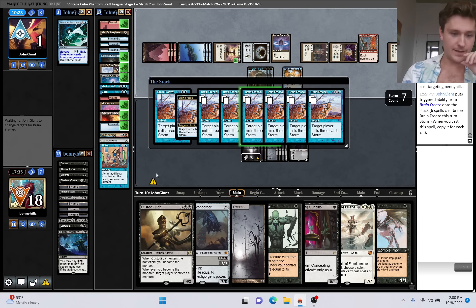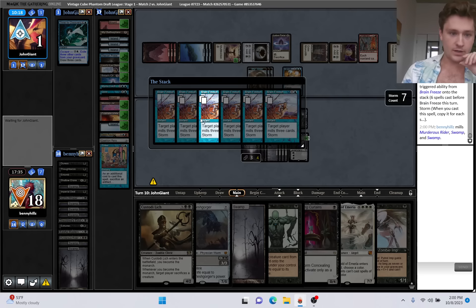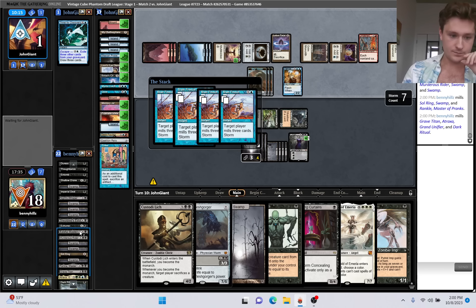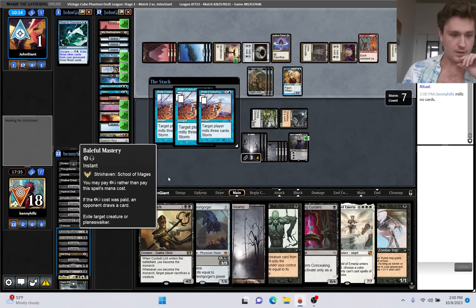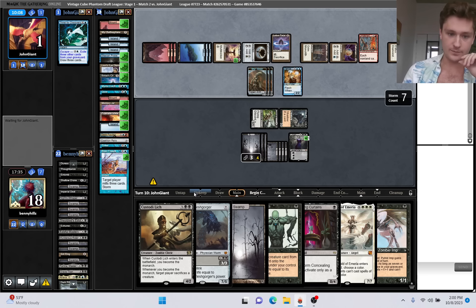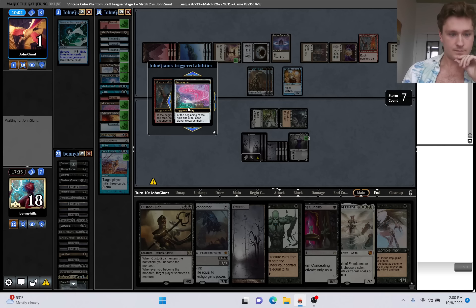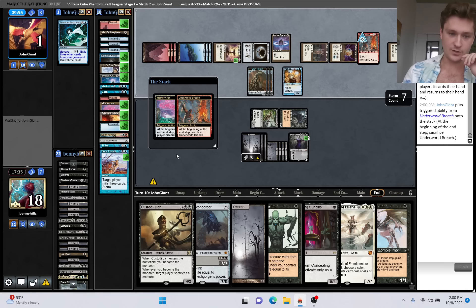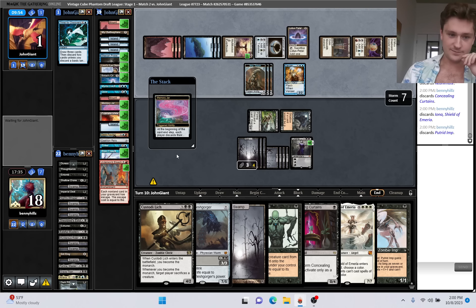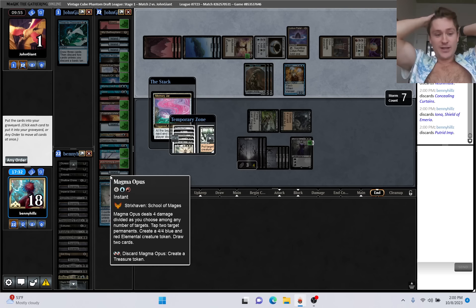If we had had Baleful Mastery in our hand, we could have done it - we could Baleful Mastery letting them draw a card, and in response Brain Freeze, storm would be two, we would mill their four cards, and then kill them. We'll see what they have here under this Memory Jar. Magma Opus - let's go! It says we draw two cards, I think that means it's a draw.